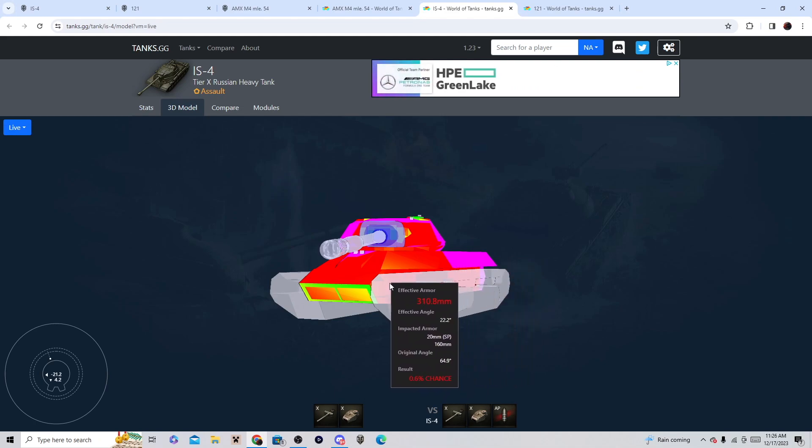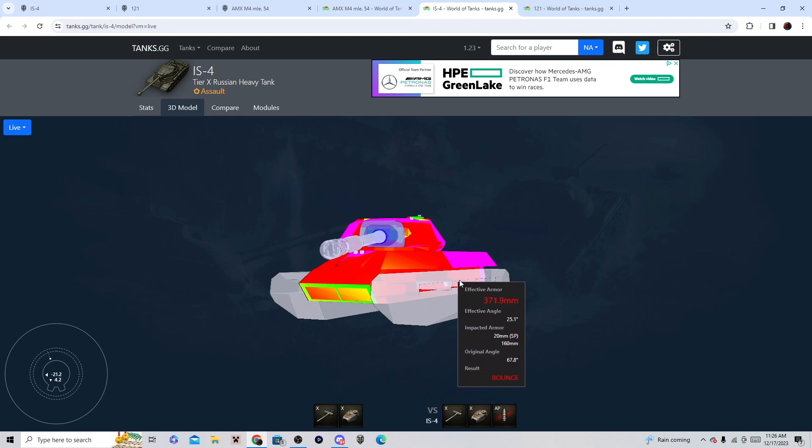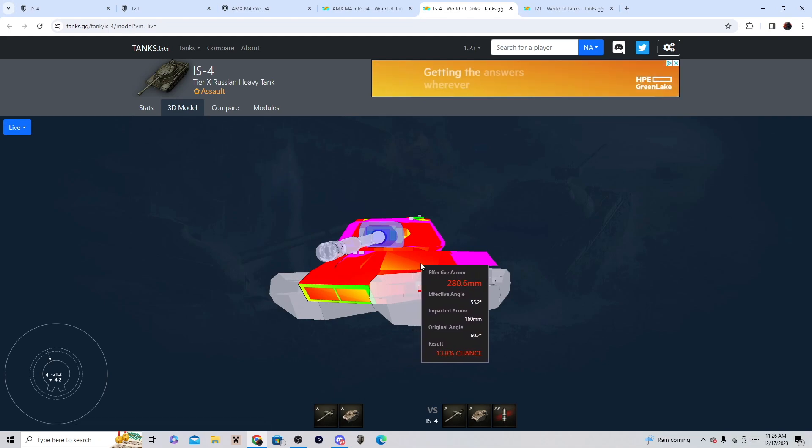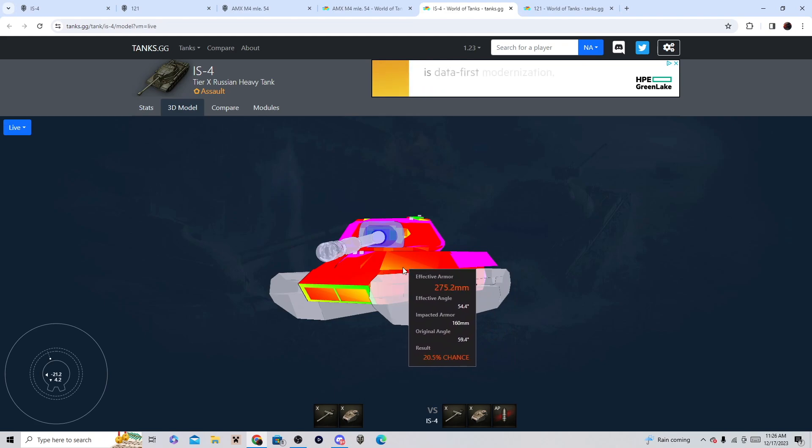You can pen right here, but even this is really hard to pen. Even angled like this — this is how the IS-4 plays the angle. Your upper plate is pretty much impenetrable at 320 millimeters effectiveness, or 305. This is your weak point when angled like this, but it's not really a weak point when it's 280 to 300 millimeters. Good luck penning.